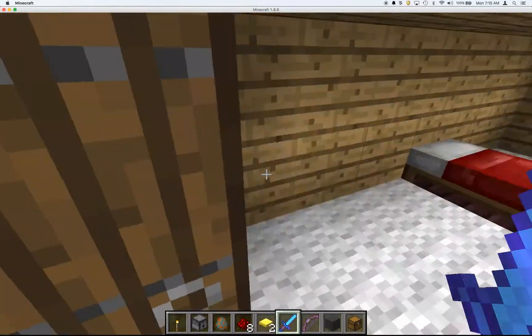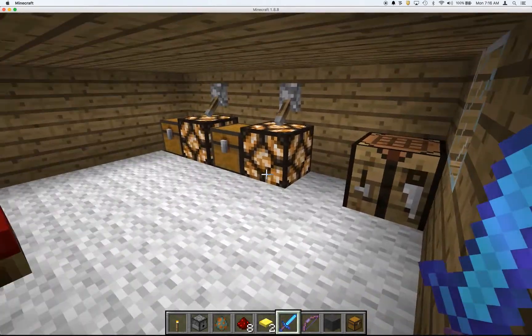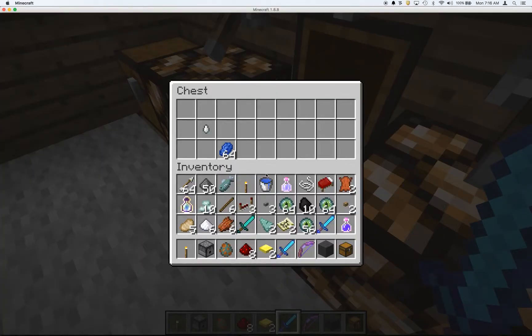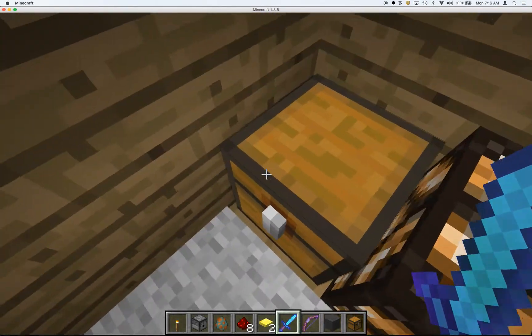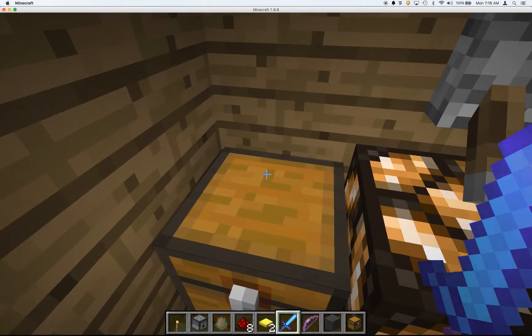I left the door open. And here's my house — I have double chests, a gas tier, and some lapis lazuli. That's it for the video, goodbye.